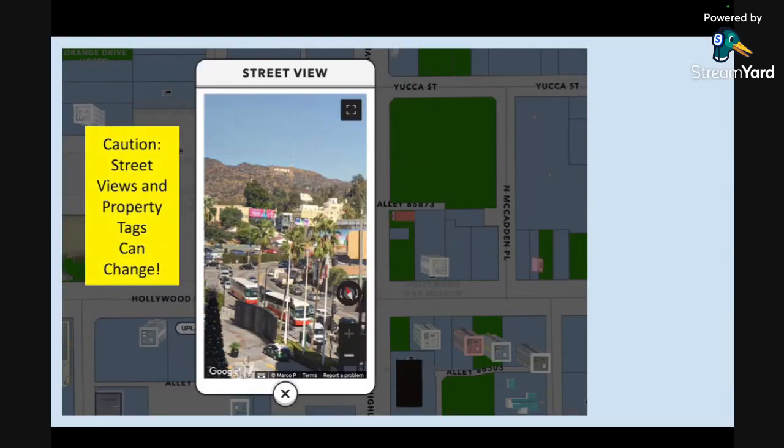A quick word to the wise: be cautious about collecting street views and properties with street tags, because those property views and tags can change. You might have the Hollywood sign in your street view, but then the next day you might not. Upland is actually using a third party and isn't controlling it — Google changes or updates things. I didn't know that initially and bought some things and was a little upset when the view wasn't right.